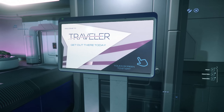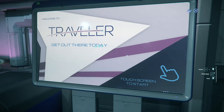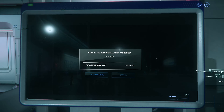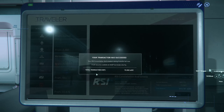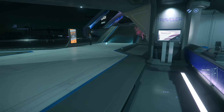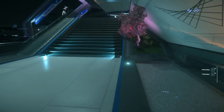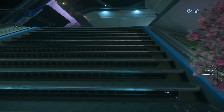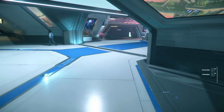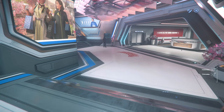Here we are at the Traveller Kiosk here on Orison at the port. Down at the very bottom of the list, there it is, the Constellation Andromeda. This does cost 70,000 Alpha UEC to hire. I am hoping, however, to make more than that back with the drug smuggling and with the salvage missions. So we had about 380 to start with, we're at 310 right now. We'll head to the Aesop terminal, we'll spawn the Connie, and we will head on out.